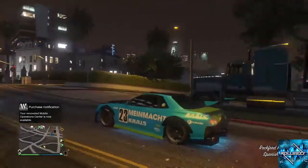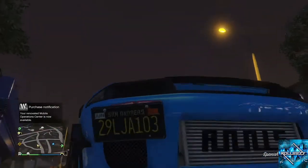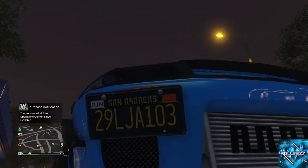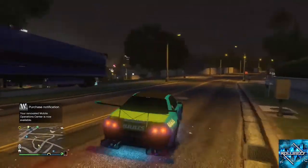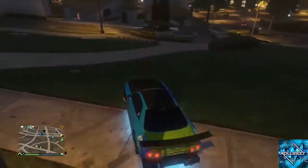On PlayStation it's X and then Triangle. And take a look — JA 103, that's the plate from the LG RH8. You're tricking the game into thinking the car you're driving out is the car that you left outside. That's all that is. You're just fooling the game — that's all glitches are.